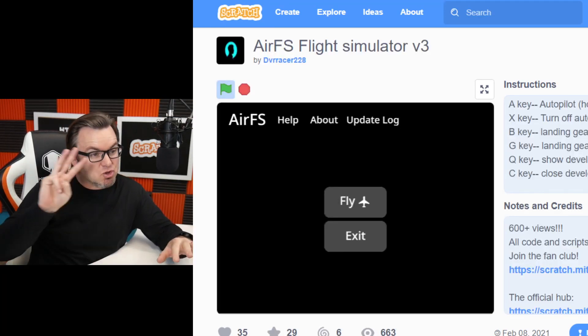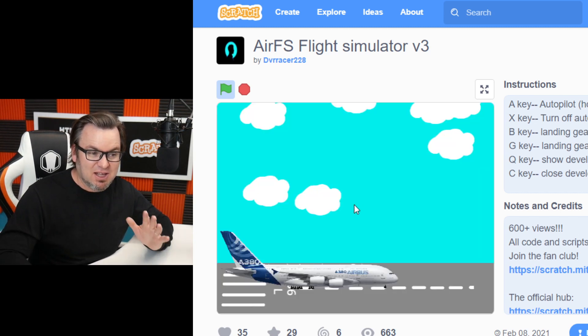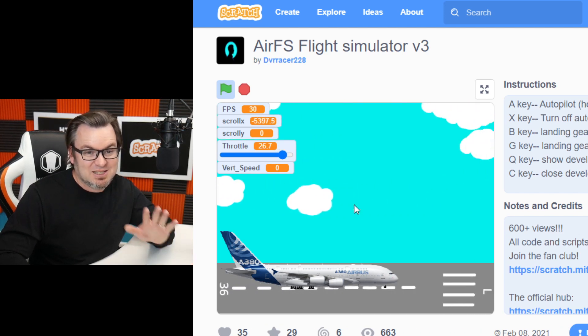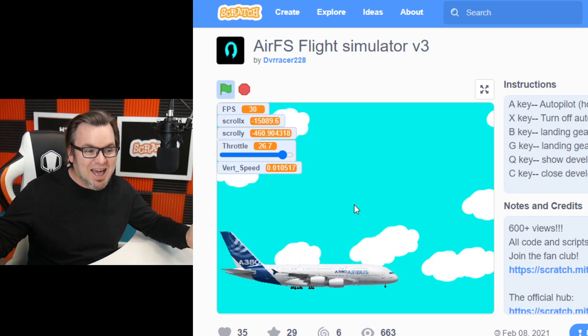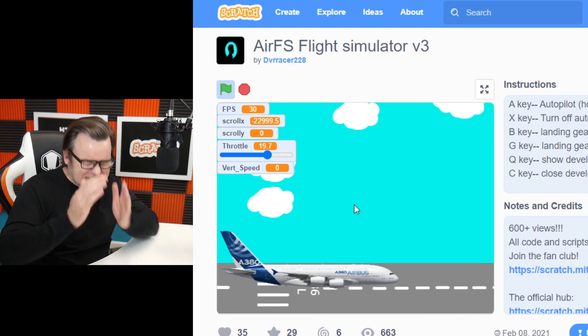AIRFS Flight Simulator version 3 by DV Racer 228 — my favorite game of the year. Yes, totally, this is it. I love flight simulators. It's so realistic. You have to build up your speed before you can take off. You can press Q, you can see the developer stats. I'm at full throttle. I'm going to take off, so I'm pulling back on the stick — okay, hold on. Let's turn on the autopilot — press X. It's flying! I forgot to bring up the landing gear. Whoops. Maybe autopilot didn't work. I'm very well aware that I should have pressed A for autopilot, not X which turns off autopilot, and I apologize to everybody that just died.